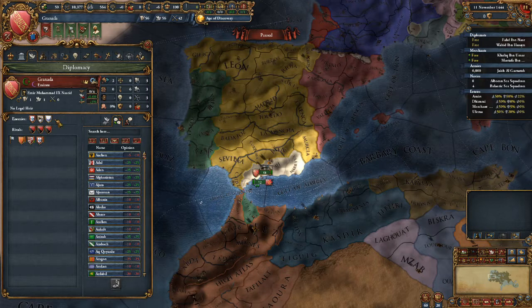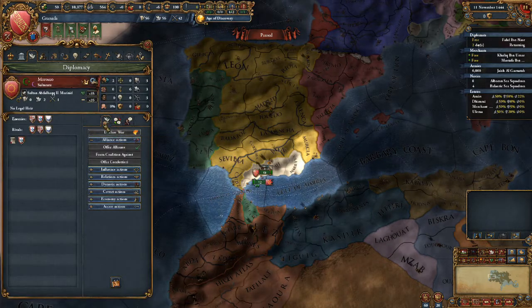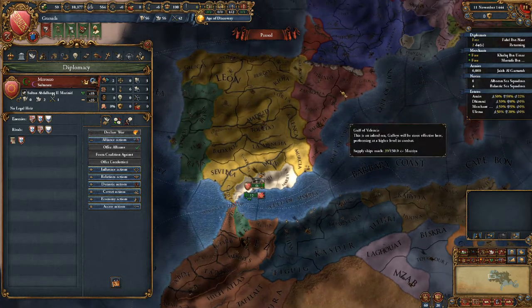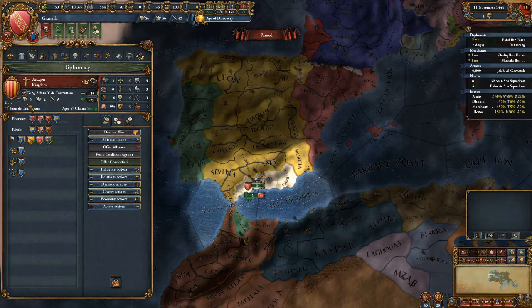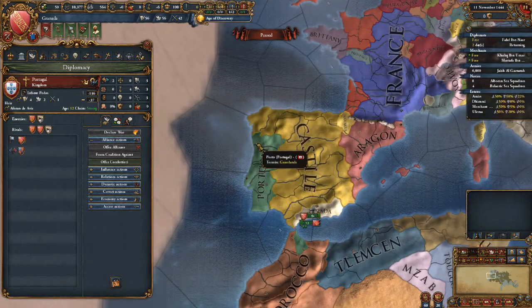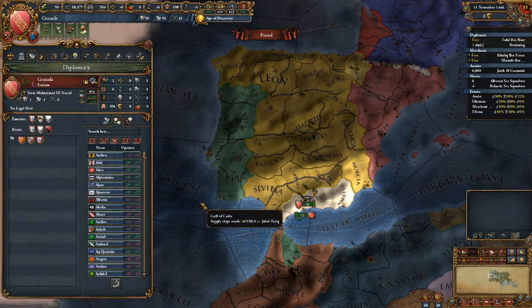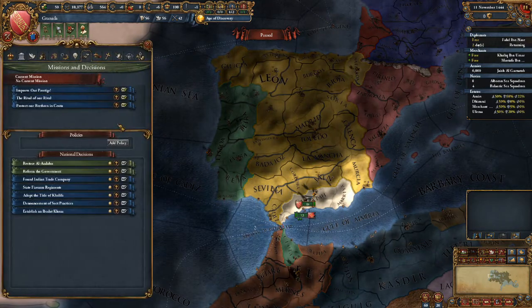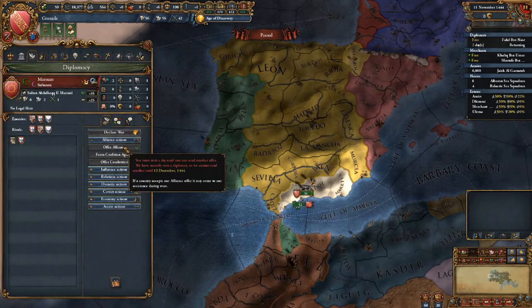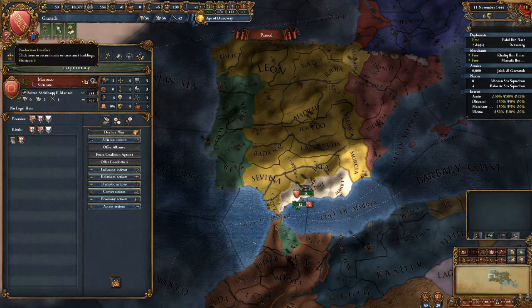We have three rivals at this stage, which is bad. We have a friend which we are going to ally - the Moroccans are great allies, very useful. Aragon dislikes Castile, and luckily France does not dislike Castile. We are disliked by the Portuguese, so let's make Portugal our rival. Tlemcen of course we're not going to make our rival - we are too weak for that.